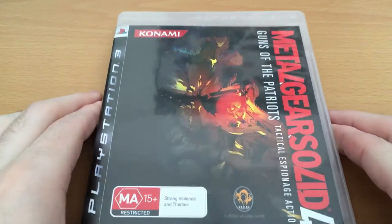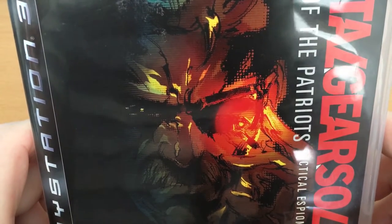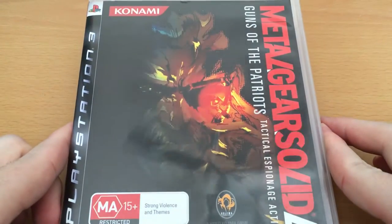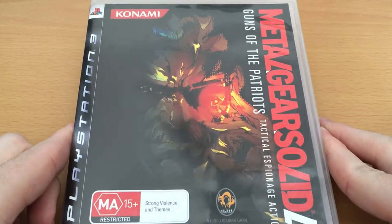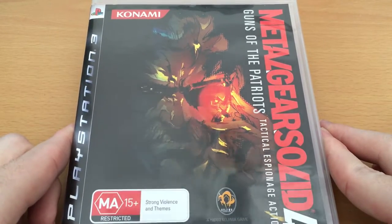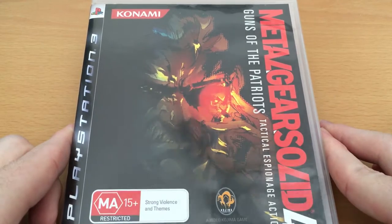Right here on the front cover we have some fantastic artwork of Snake. I apologise for the reflections — unfortunately the black box makes it a little bit difficult. Some fantastic artwork by the normal series artist. And I apologise, I actually don't know a lot about Metal Gear Solid, so I honestly do not know who does the artwork.